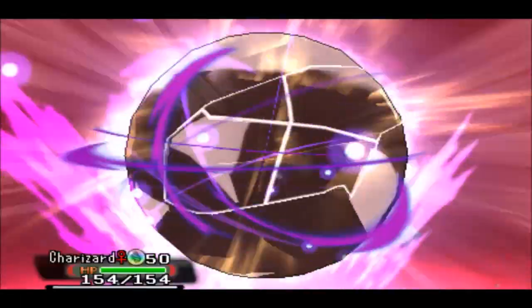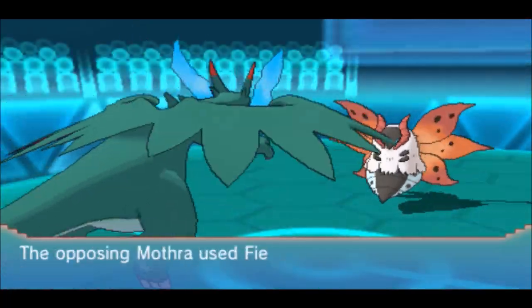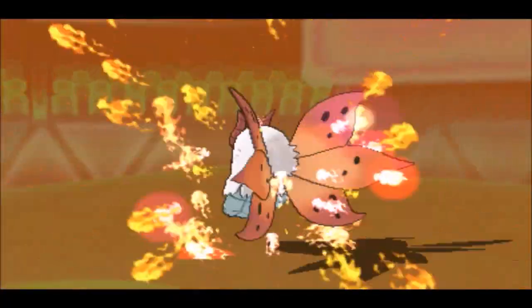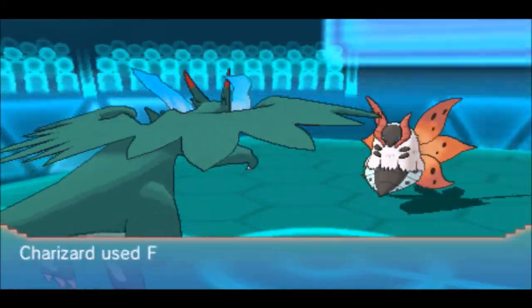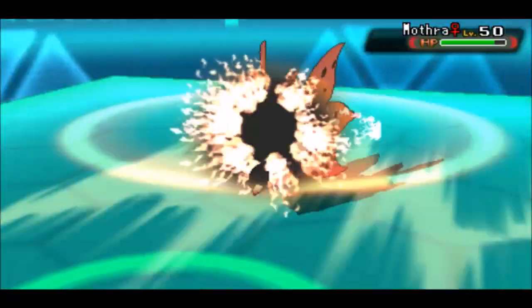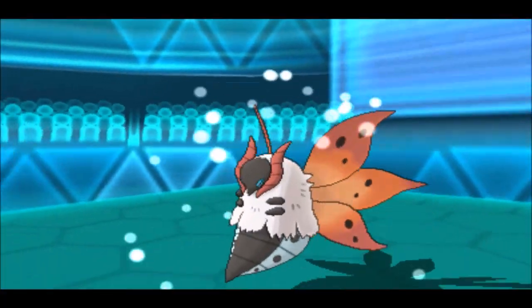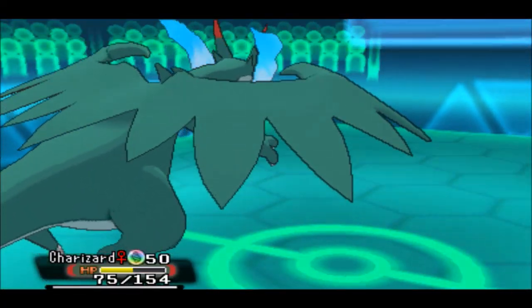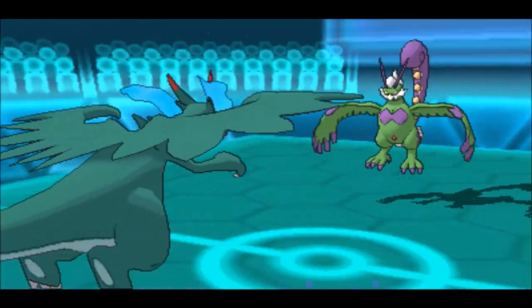I'm going to go right for the Mega Evolution. I'm going to just hit a Flare Blitz — not even going to bother with Dragon Dance. He goes for Fiery Dance. I'm not really sure what he was going for; maybe he thought it was a Charizard Y and would have gotten a boost from the sun. Either way, I go for Flare Blitz and basically one-hit KO the Volcarona. The critical hit didn't matter because Volcarona is frail on the physical side — plus boosted, plus STAB.